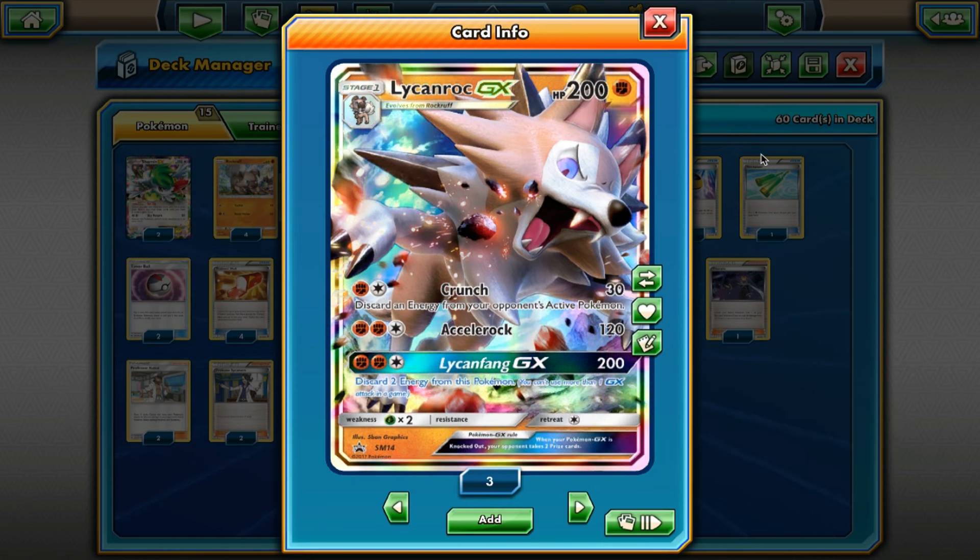This even stacks up with Strong Energy, so you can swing for 30, 50, or 70 depending on how many Strong Energy you have on you. This is what you're going to be attacking with for most of the game — just denying them from being able to put more energies on their Pokemon while they're also unable to set up because they can't use their items. So that's going to be your main attack for the game.